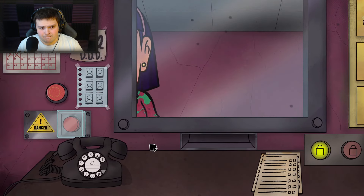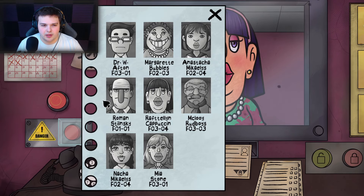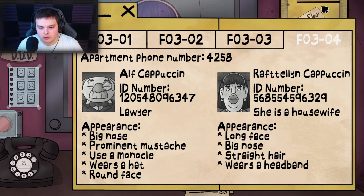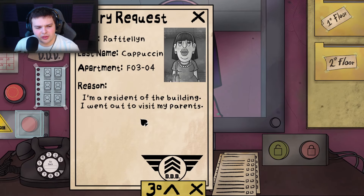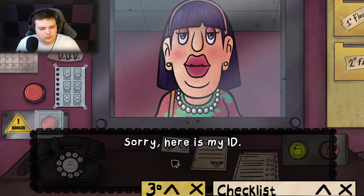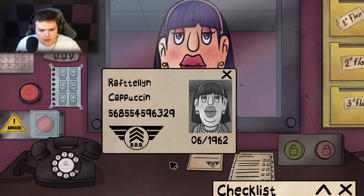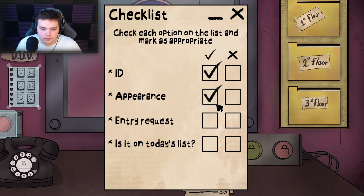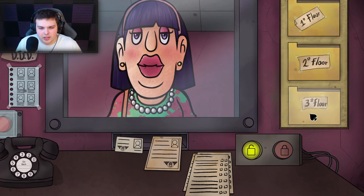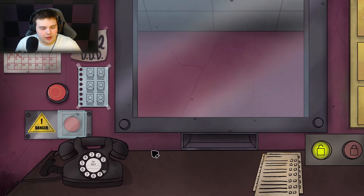Next visitor — you already look fake. Hello, good day. Where's your ID? No ID. Check if she's on the list — floor 3 and 4. She's a housewife. She says she went out to visit her parents. I question her. She eventually produces her ID, it has the DDD logo, entry request checks out, and she's on the list. She's on the right floor — let her in.